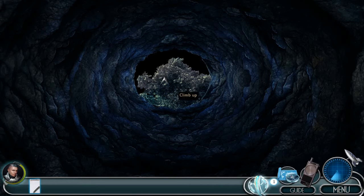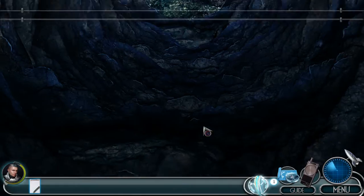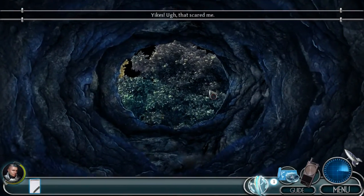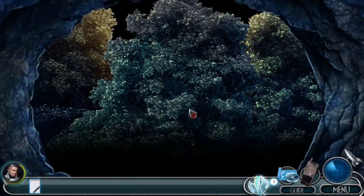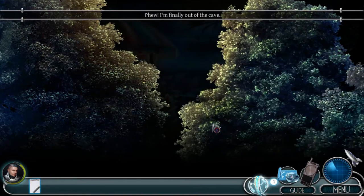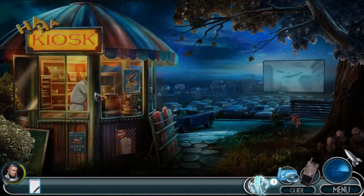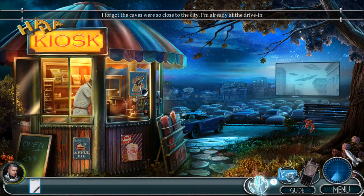Climb, climb! Wow — ho ho ho, little jump scare there. The perspective of us climbing is fantastic. Oh, his health is dropping — he's got a health bar. Get this bush out of the way. We're gonna go to the drive-in, I wanna watch a movie. I forgot the caves are so close to the city — I'm already at the drive-in.